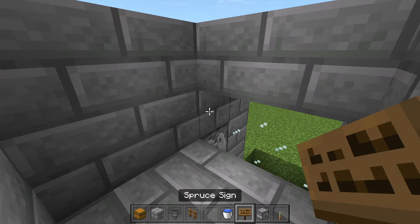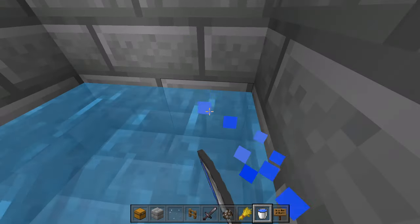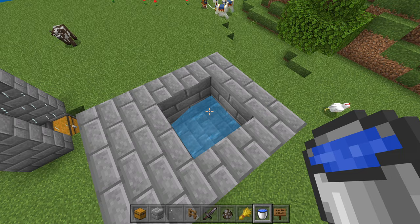We're going to grab some signs now and place down a sign right here and a sign right here. Then grab your water buckets and place down two water buckets at the back of the farm so that the water is flowing into the hopper chamber, and then you need to get two cows into the farm.